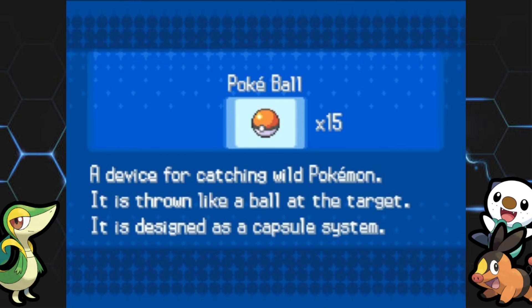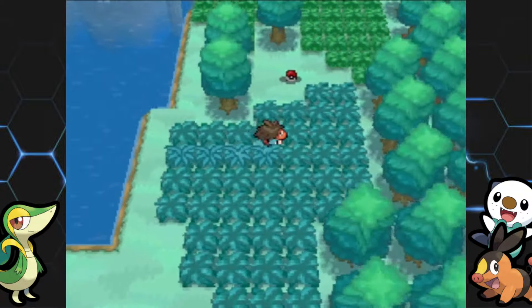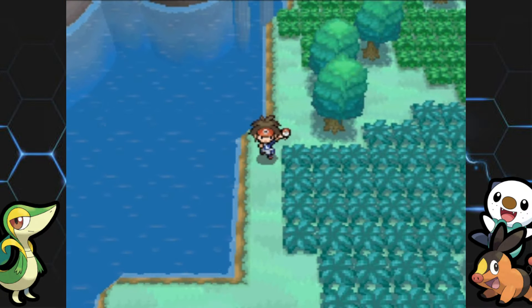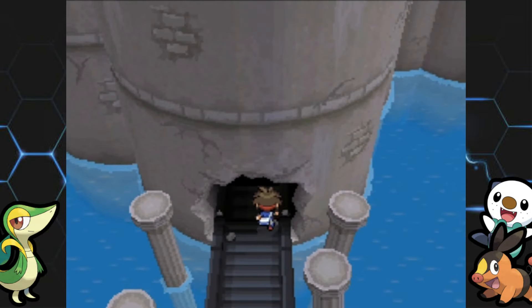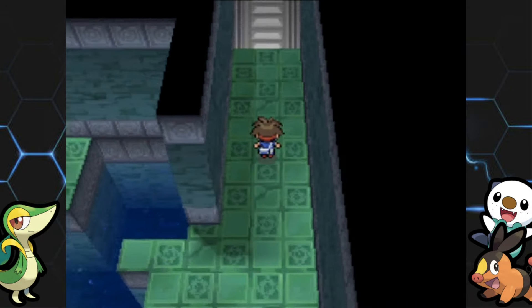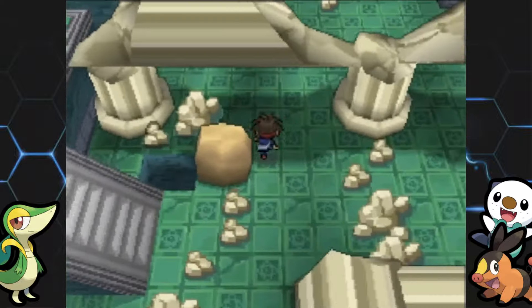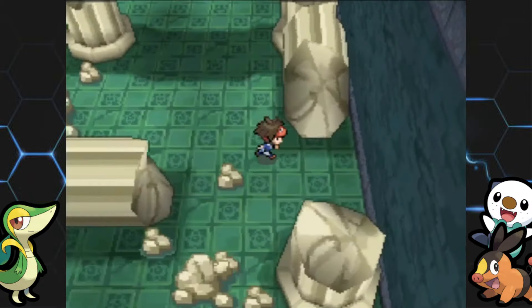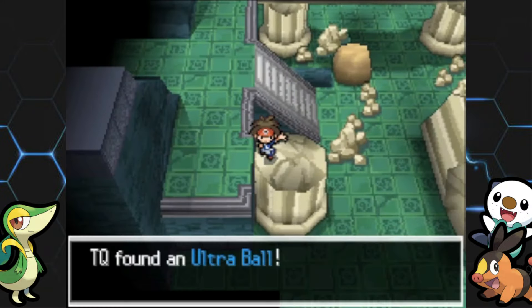I have way too many items and it's annoying to scroll through them all. There's something over here — it's a Carbos! I'll probably just sell it for the Pokedollars. The theme in this place is insane. The layout looks the same as Black and White, and this time you won't be fighting through Team Plasma. There are knocked-over pillars, an Elixir, and an Ultra Ball up here — maybe that'll be the one that catches Zekrom.